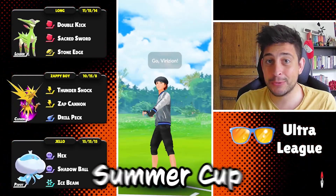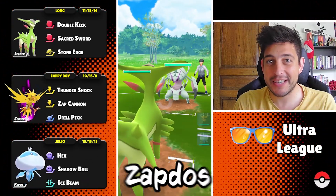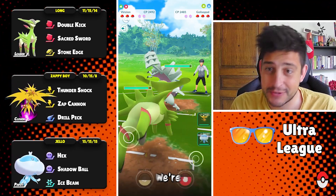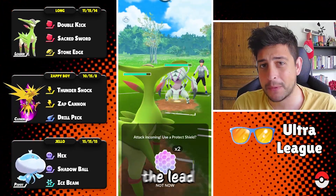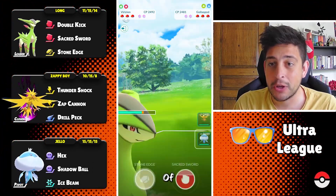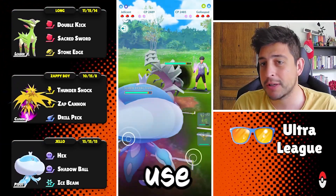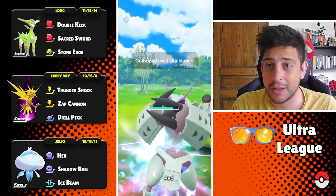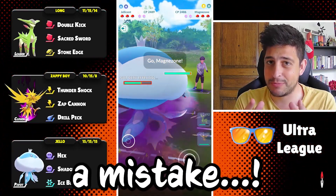Today we are back into Summer Cup of Ultra League with Shadow Zapdos and it's amazing content coming up. We are having Virizion up on the lead while at the back Shadow Zapdos will take over the closing part. As our safe switch we're gonna use Jellicent, but with a simple twist — I'm not gonna use Surf at all, and trust me when I say this, that was a mistake.